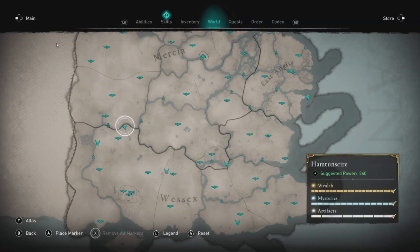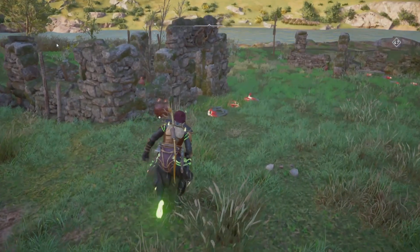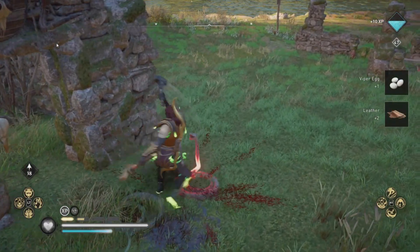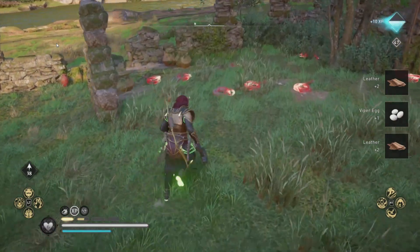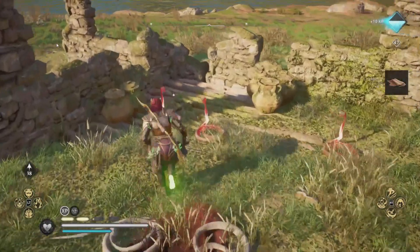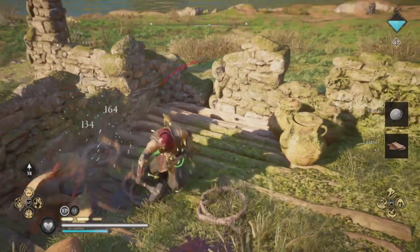Next up we have Thor's challenge. We come out to our favorite snake farm, and what you want to do is equip two different hammers and take out all of these snakes. Remember to check the pots because there are snakes hiding in pots.